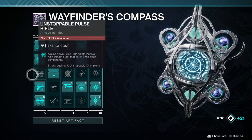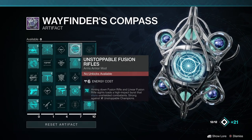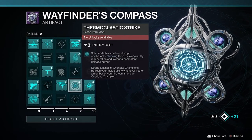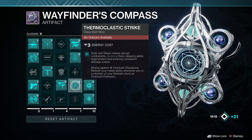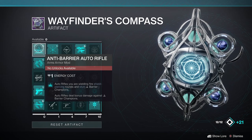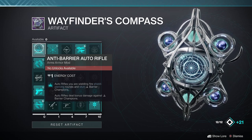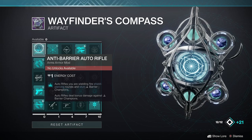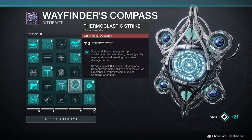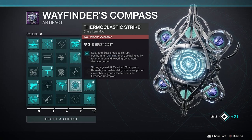There's also an overload sword mod, but keep in mind it costs six energy, so it's going to cost a lot more to slot on your armor. Further down in your artifact you'll see some other anti-champion mods as well. This season we have unstoppable fusion rifles, which is great to pair with particle deconstruction, and thermoclastic strike, which gives solar and stasis melee the ability to disrupt overload champions. You can also see where these artifact mods get slotted — the first column mods go on your arms armor.